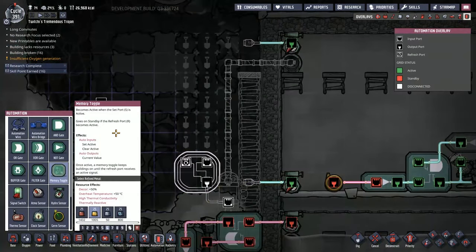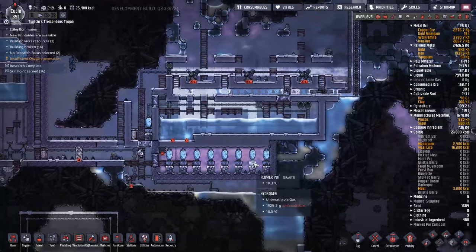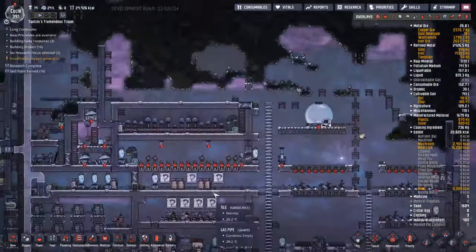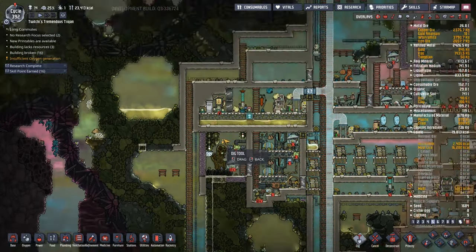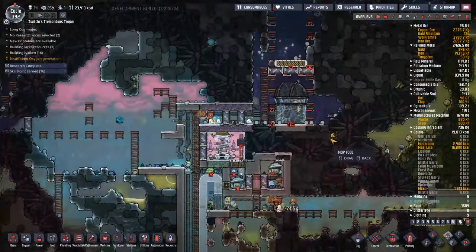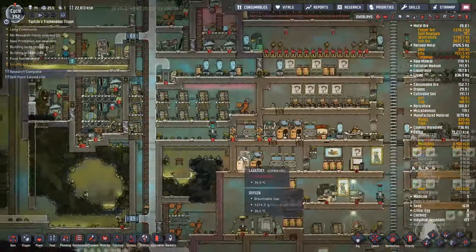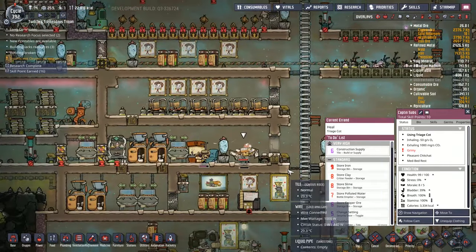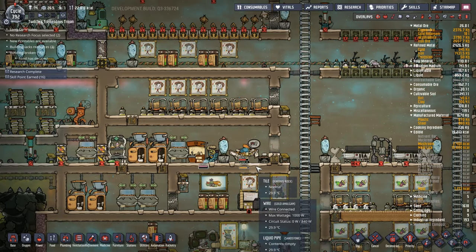Looking at the circuitry, we have two circuits to control water flow using something called an RS NOR latch. Once you've researched computing they actually give you an RS NOR latch circuit - wonderful! So I use that to power whether water comes into the tank or not. We have two hydro sensors: one at the bottom, which when dry turns the pump on, and one at the top, which when wet turns the pump off. That's a nice way of making sure polluted water isn't coming in while you're pumping it out.